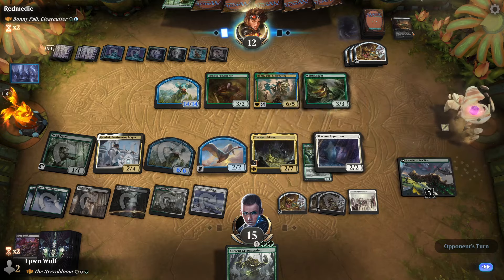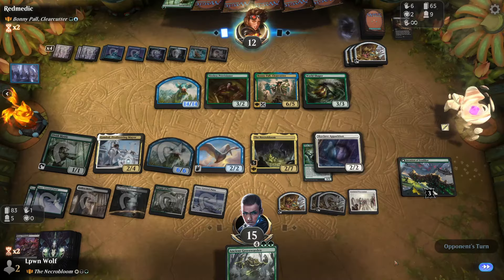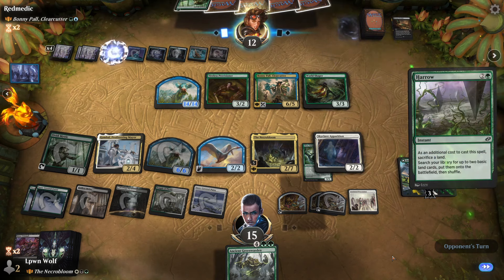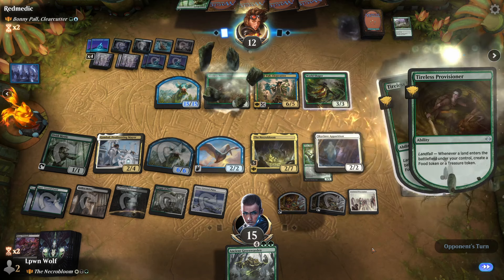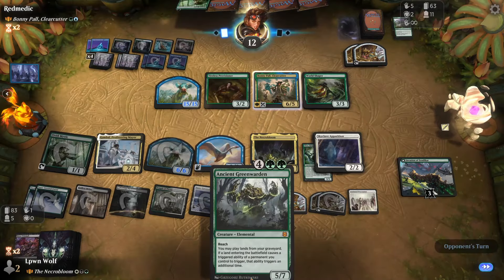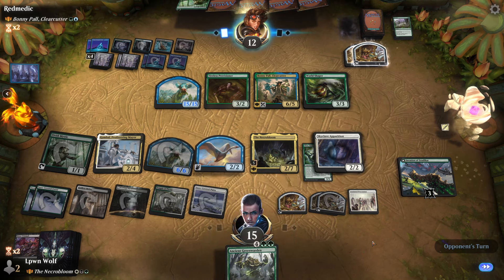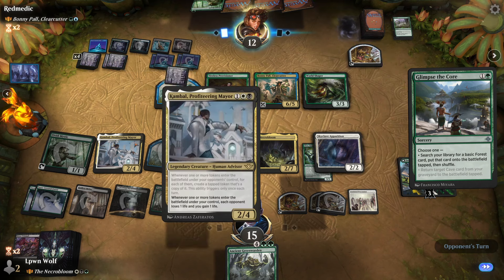World Shaper — if that dies they get all their lands from the graveyard back. We've only got two. Not that bothered. A harrow — so basically their whole deck is just ramp. We've got Bloodstained Mire, that's fine. Ancient Green Warden: get a land out, get some zombies, double the triggers, kill them with Kambal — that's good. Kambal is going to win us the game. We'll see.